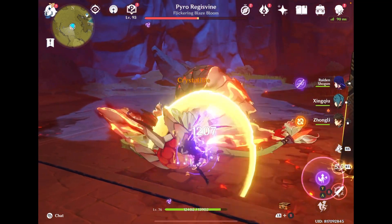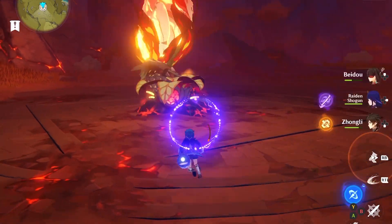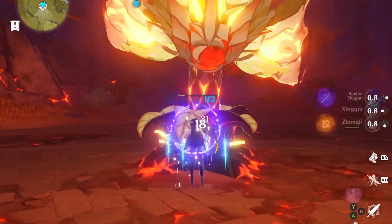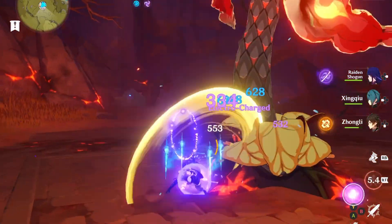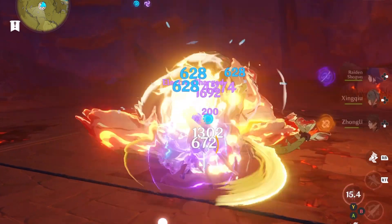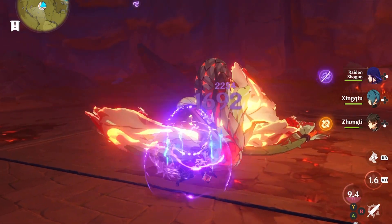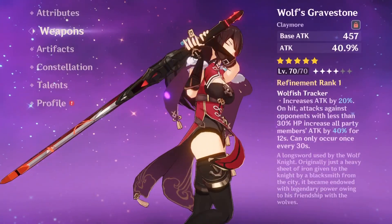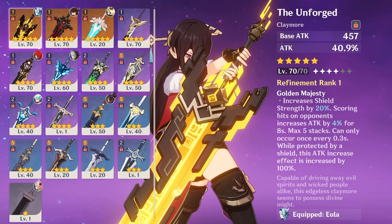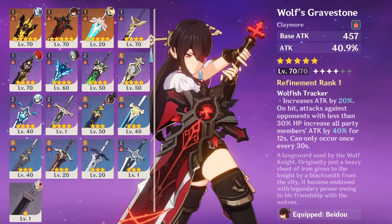Beidou with Wolf's Gravestone feels way better and way easier to play. You just come out, spam your E-skill and your ult, and that's all. When the enemy boss gets lower HP you start dealing more damage too. With Unforged you need to stack up, but with Wolf's Gravestone you don't — just come out, hit your skill, and that's all. So testing with Beidou, in my opinion the weapon choice matters a lot for how you're playing her.